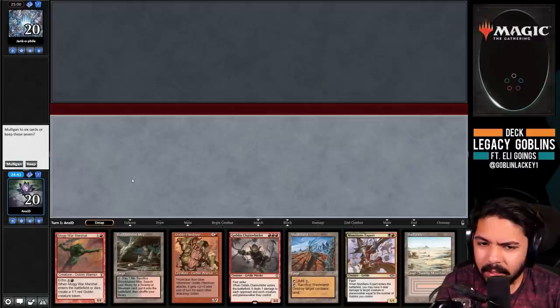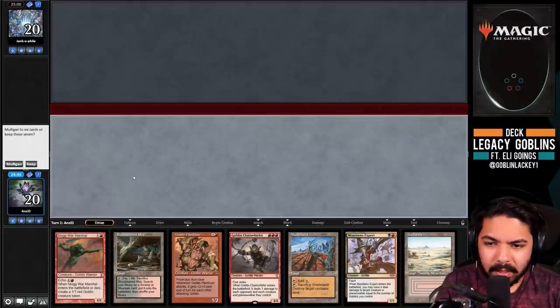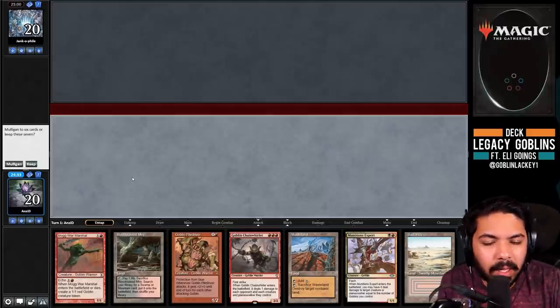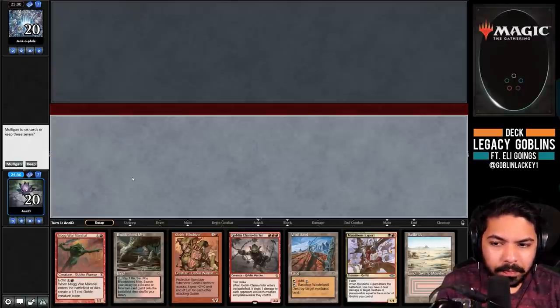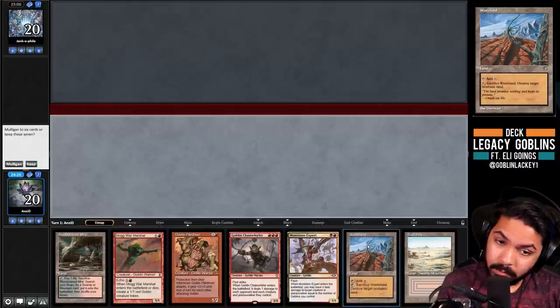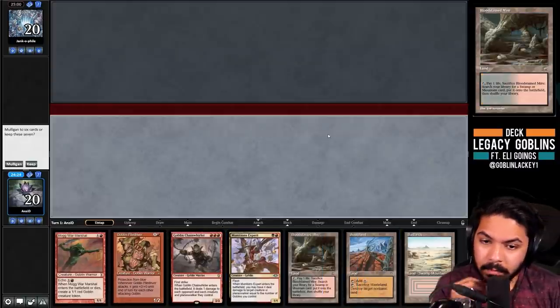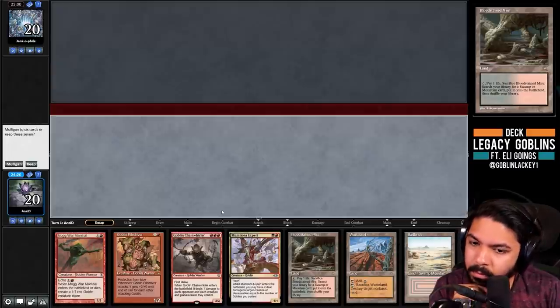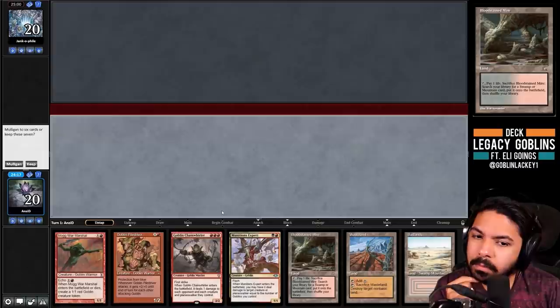We've mulliganed a lot of hands. I'm down to mulligan this one too. Goblins mulligan a lot, but that's more true on the draw than on the play. Mogwar Marshall has a habit of making hands without one-drops more keepable.